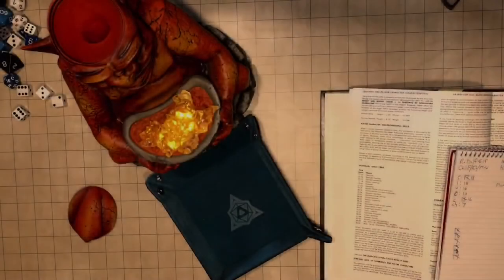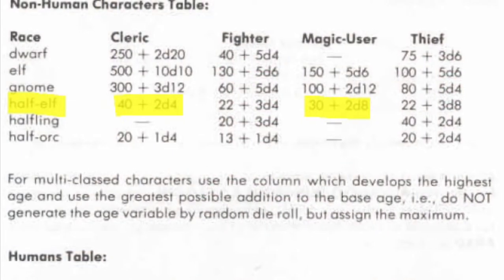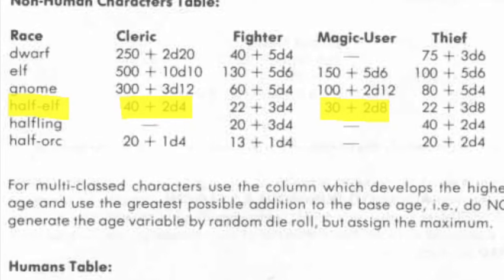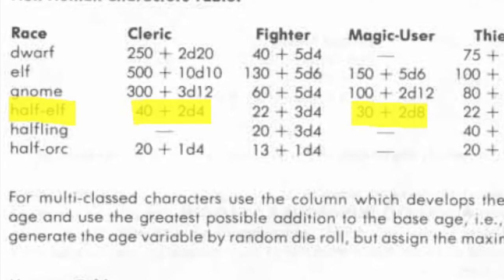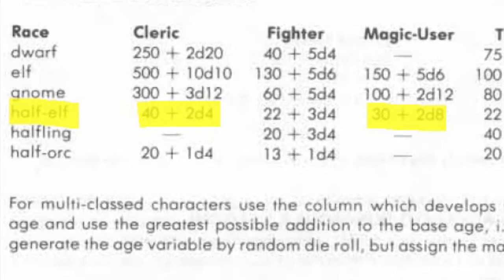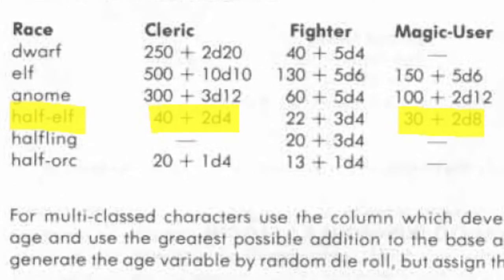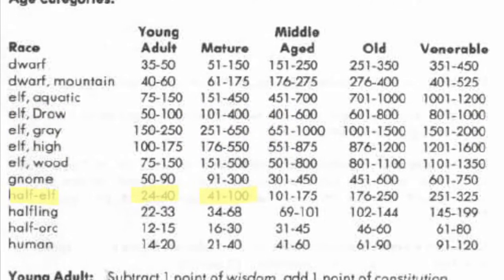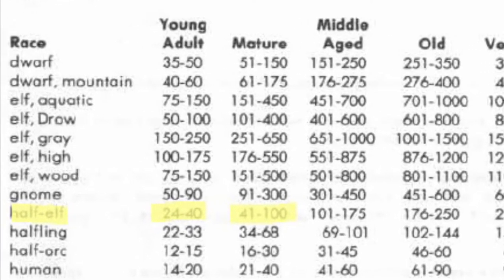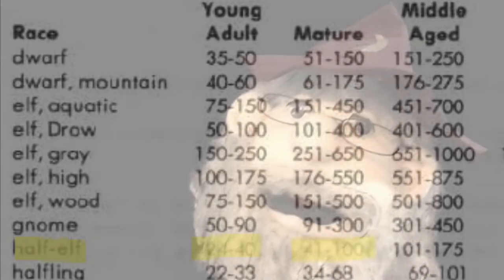Step 5: I will now check for my secondary skill and my age. For my secondary skill, I have rolled a fifty-nine, meaning I'm a trader or barterer. For age, as a multi-class, I automatically default to the oldest possible combination. A half-elf cleric has a base age of forty, which is the highest of the options. The half-elf magic user has a variable age roll of 2d8, meaning I must add the maximum — sixteen — for a total of fifty-six years old. Looking at the age chart, half-elves hit maturity at forty-one and remain in their prime until roughly one hundred years old, at which point they hit middle age. Must be nice.